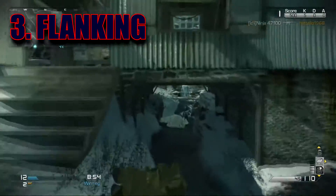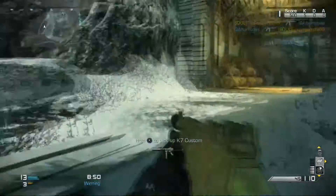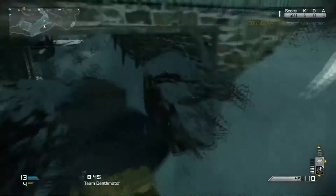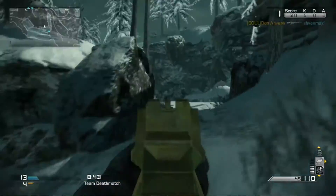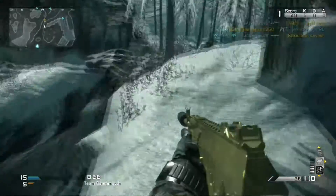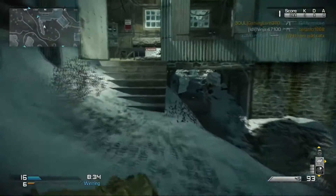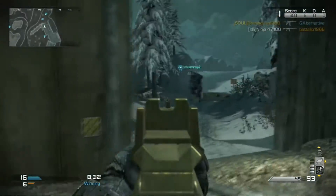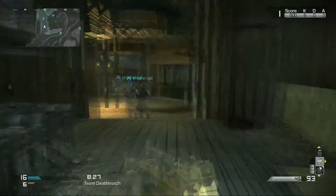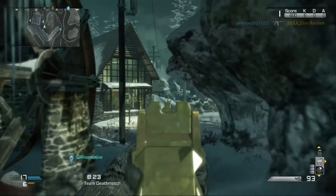Flanking. Storming your opponents face to face is a game of chance — you've usually got a 50-50 chance of success. These aren't exactly good odds in a game where who dies the least wins. How can you get the odds in your favor? You see a hostile? Take note of where he or she is situated. Pick another route instead of a full frontal attack. Surprise them with a flank attack or attack them from behind. I'm not saying you should do this every single time, but keep this technique in mind.